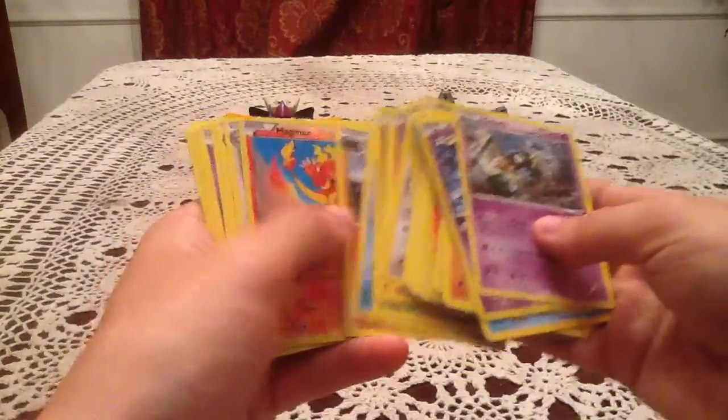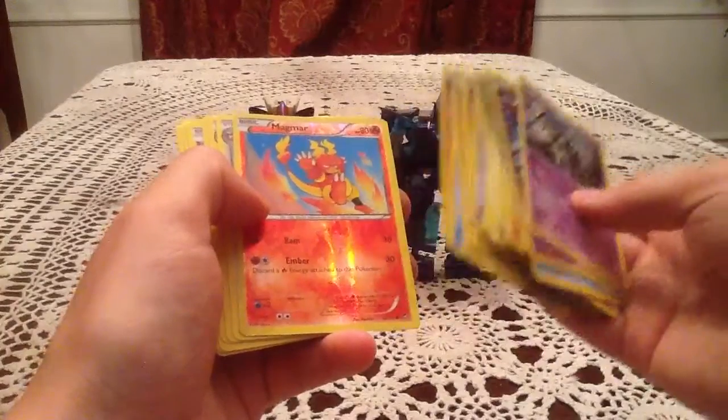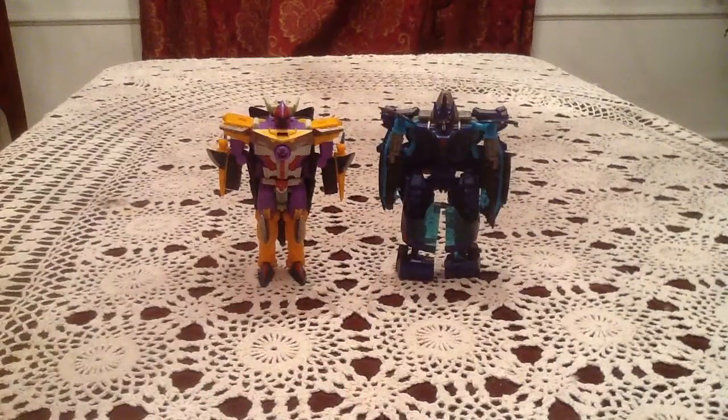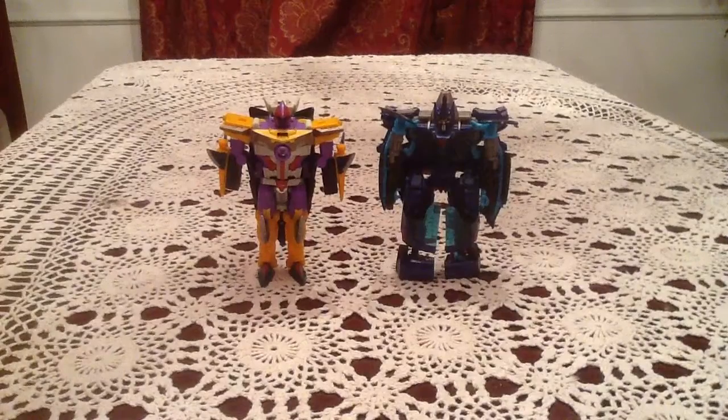At least two of the packs had new Reverse Holos, and it wasn't like I had both Magmar and Jynx already — so at least both the Jynxes and both the Magmars are not duplicates for me. And I also got the Flygon, so I'm very happy with that. Still missing Gothitelle — hopefully I can get that sometime, and that doesn't become the new Wigglytuff for me, because that took months to get. But yeah, that's just absolute craziness. What even happened there? Thank you guys so much for watching — please leave a comment below. I just don't even know. Thank you for watching, have a great day.